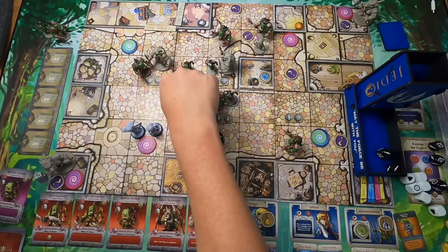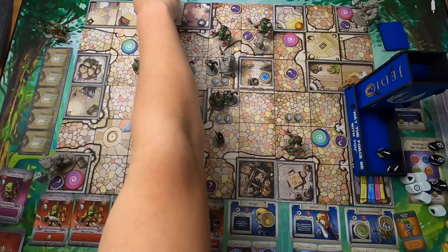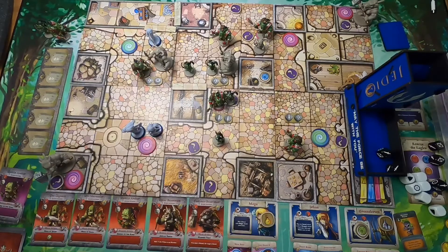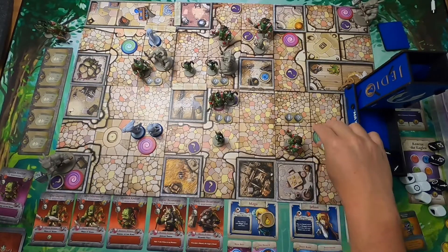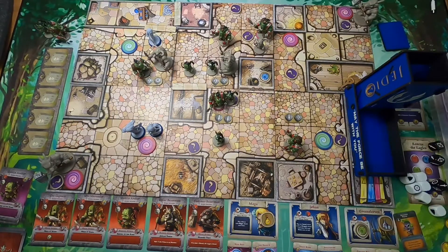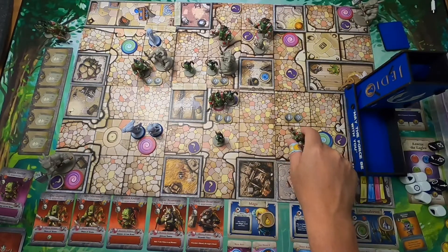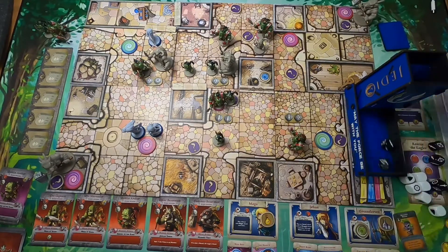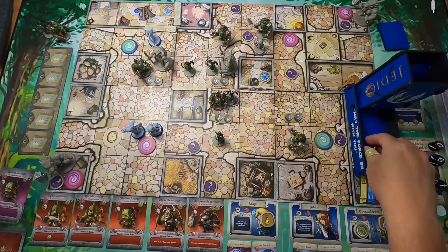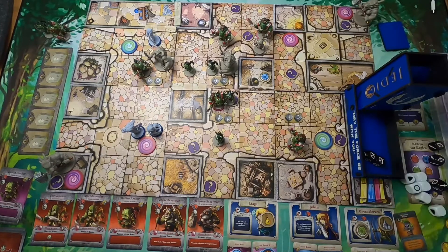Maya continues her attack — hits for one, uses her re-roll, hits for two total — killing the minor minion. No retaliation since he's a minor minion. One more monster turn: Goblin Archers. Two stay put, but one comes up in range. One attacks Johan for two hits — Johan defends. Another attacks Greensleeves hitting for one — he takes it. The one behind attacks for two — Greensleeves defends one and takes another hit.